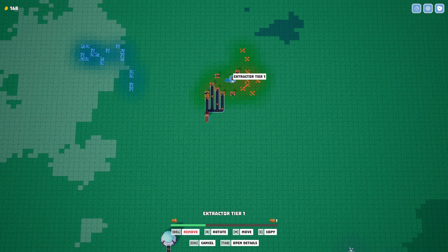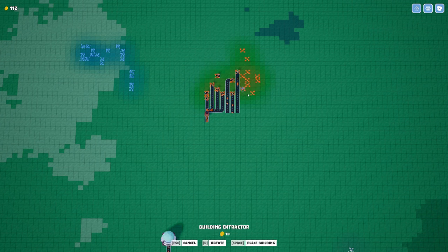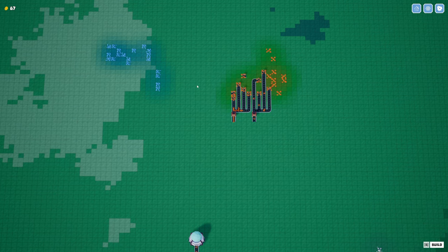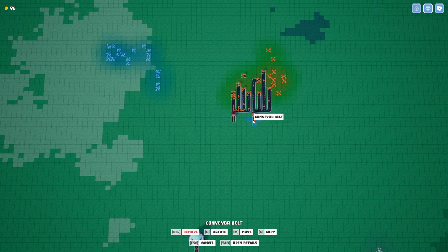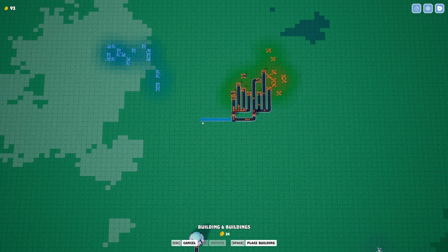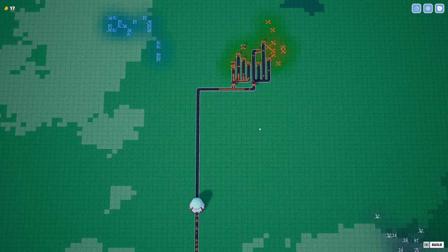That's annoying — it doesn't quite work out. I can do that, then copy, paste it there, and put a conveyor belt downward. Oh, I don't have enough money. Let's do that — not enough money for that, let's wait. 124. Hey, it's almost there — my wooden frames will bump us up to that amount very quickly. Okay, well there we go — two copper ingot makers.